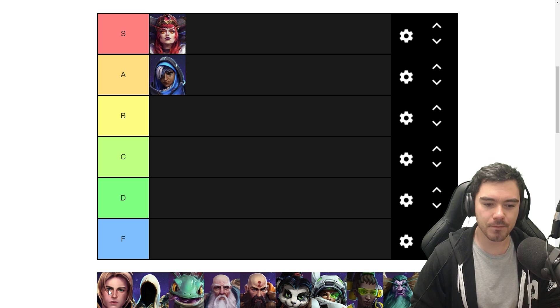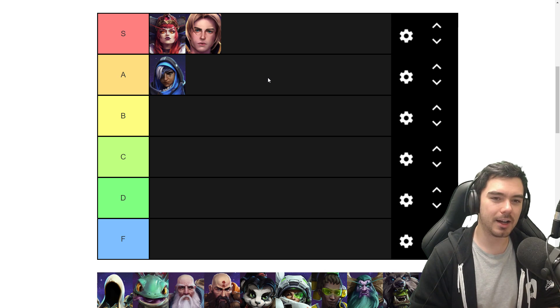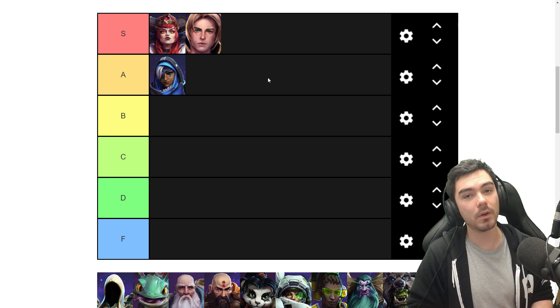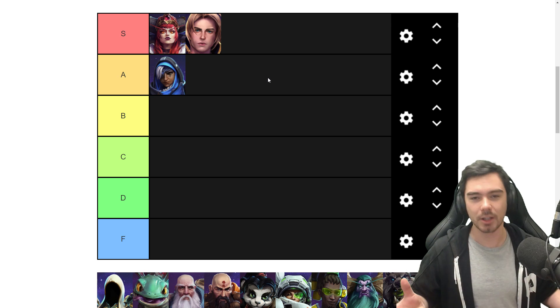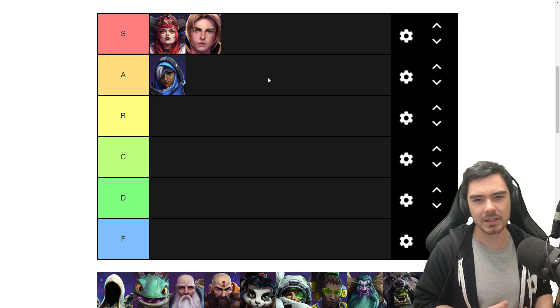Next up we have Anduin. I'm going to put Anduin in the S tier alongside Alexstrasza — I'm a big fan of Anduin. He treads that line of being a healer who can get some benefit out of attacking in a minor but interesting way. At level one, for example, you can throw in basic attacks with Renew to add an extra heal-over-time effect to your main heal, Flash Heal — a little extra gameplay loop to involve basic attacks, not really for damage but just to enhance your healing a little bit.